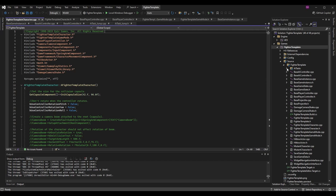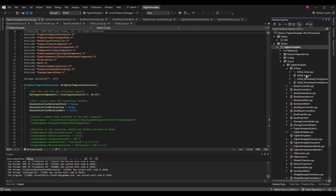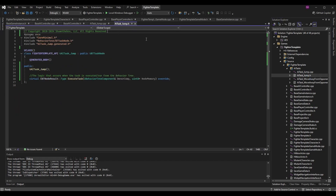Here we are in the code — I have this new AI Tasks folder that got created, and if I open it up I have all my tasks. I'm just going to focus on the Jump one today. Opening AI Task Underscore Jump dot cpp and AI Task Underscore Jump dot h — starting in the header file, we have a very basic setup: the pragma once, your copyright notice, your class with a generated body, and the generated dot h include which must remain at the bottom of your include list.